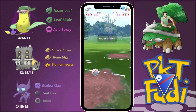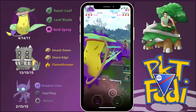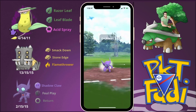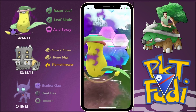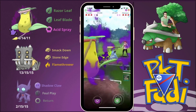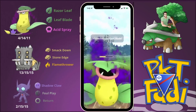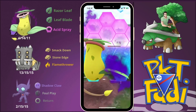The next match is a repetition of the previous battle so we'll skip ahead. Here we're facing off against another Nidoqueen lead — not great for us, but still better than Shadow Nidoqueen. We go for Leaf Blade after Leaf Blade, shielding up.